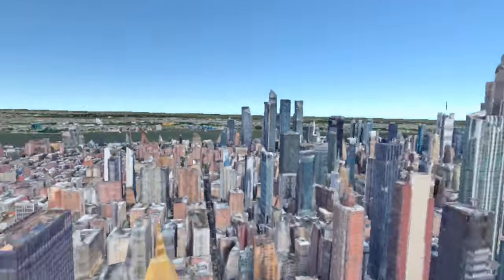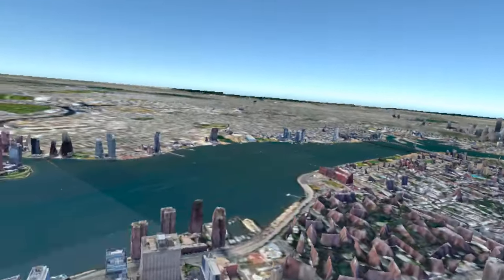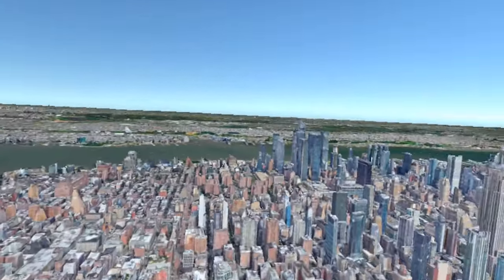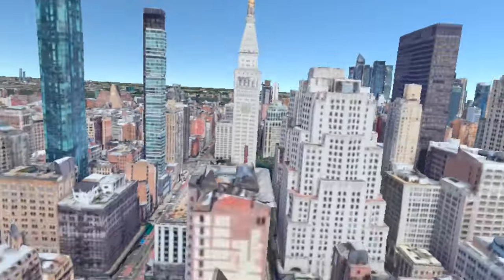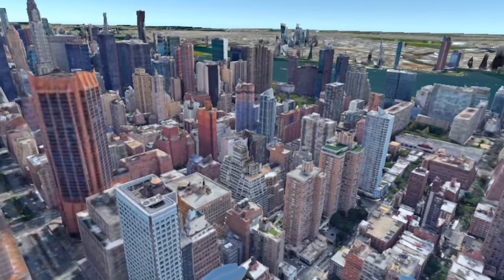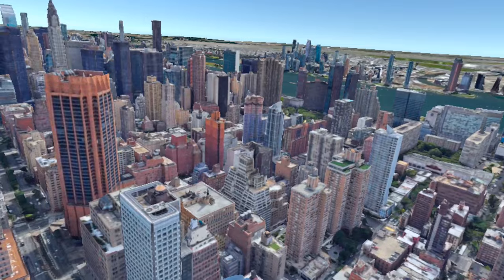Where's the Statue of Liberty? It's on the edge of New York, isn't it? Should we try and find it just by looking? Impressions so far: the controls are nice, it's easy to move using the stick. I'm glad there was the option to change the speed. Does it load based on what you're looking at — is it like foveated loading?